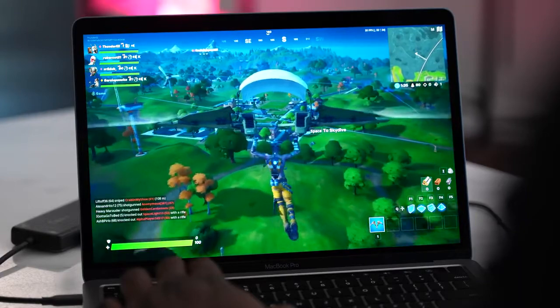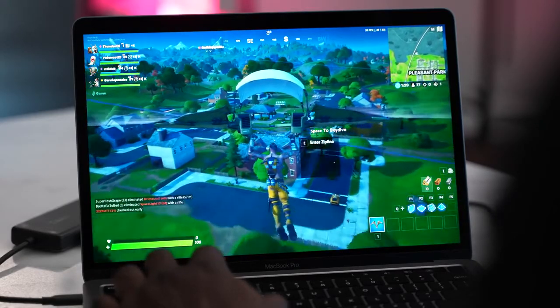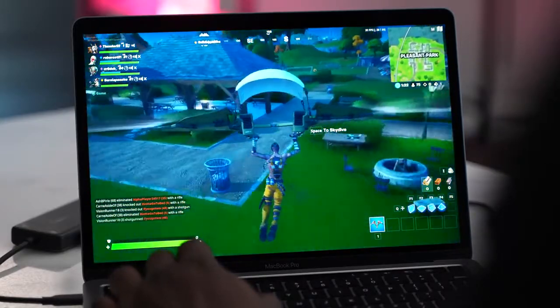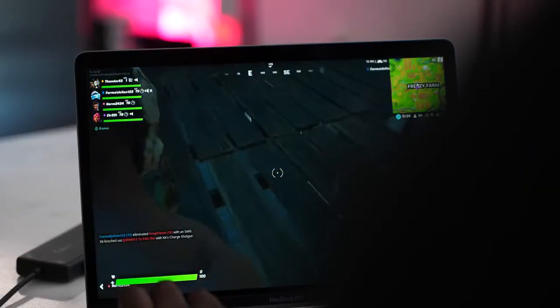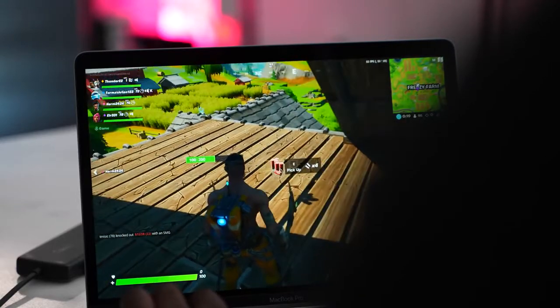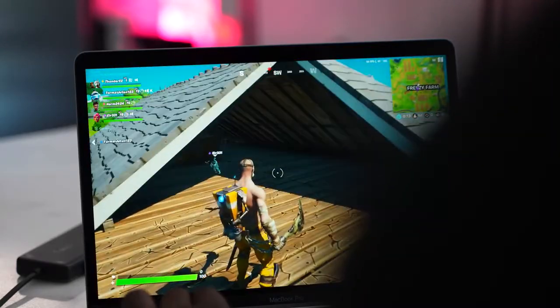Moving to a game Apple probably wishes they could showcase — I installed the Epic Games Store and was able to install Fortnite, which played really well. Unreal Engine works well on Mac and on ARM chipsets. At lowest settings, 1400 by 900, I got 60 frames per second with no slowdowns. I was also able to bump up to the highest resolution and was getting about 30 frames per second. You can definitely play Fortnite well and enjoy it.